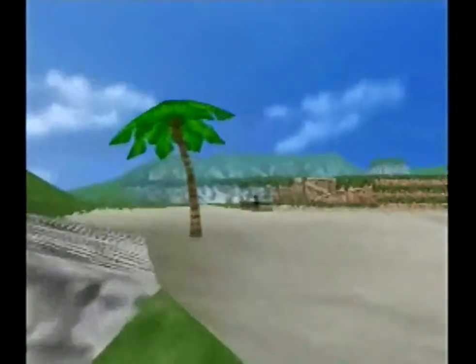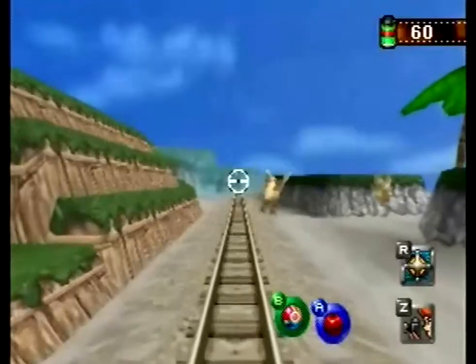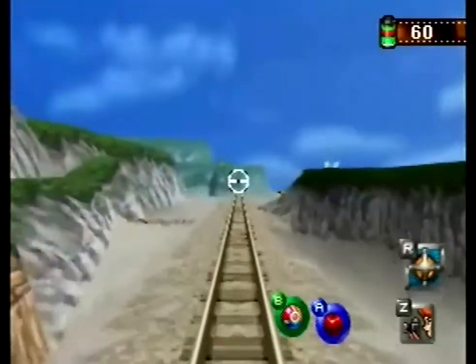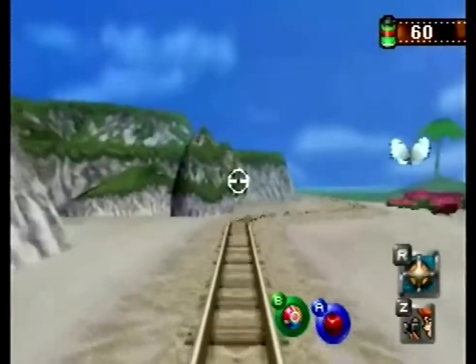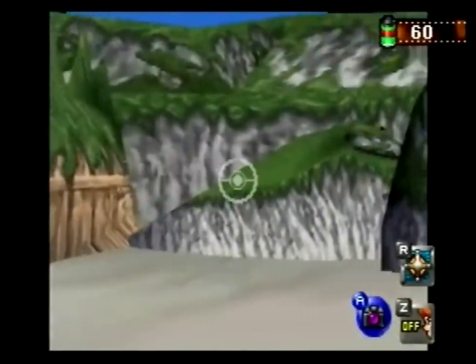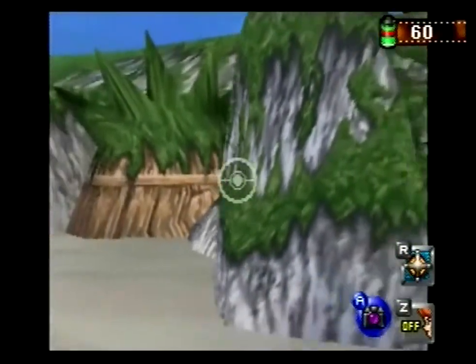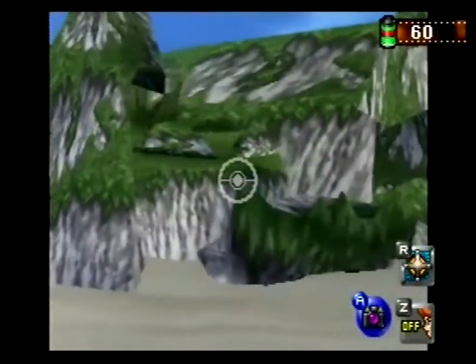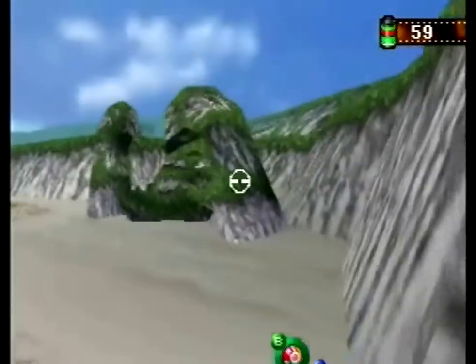Now that we can zip through things with ease, we should be able to get through this pretty quickly. Super fast. If we turn our camera this way, these rocks here look like a sign.